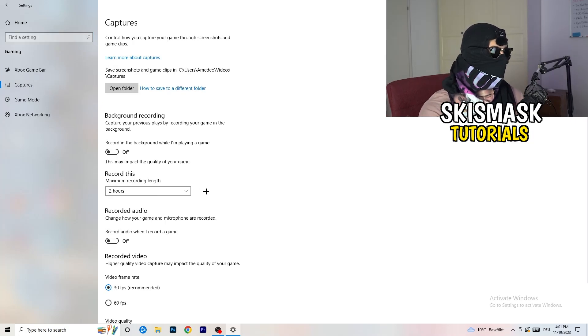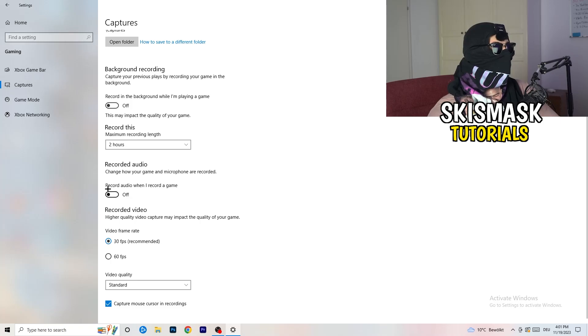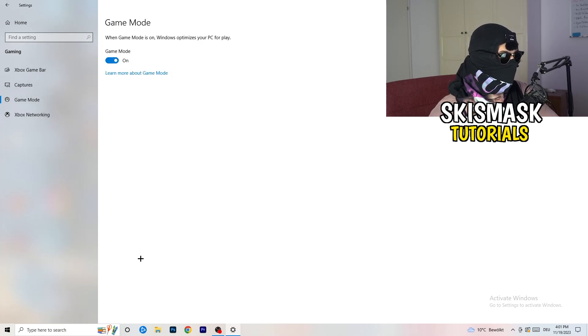Next, go to Captures on the left-hand side. Go to Background Recording and turn off 'Record in the background while I'm playing a game.' If you want to record something, use OBS - Open Broadcaster Studio - which is made for recording games and your screen, not Windows' built-in tool. Having something recording in the background is something you don't want, so just turn this off.